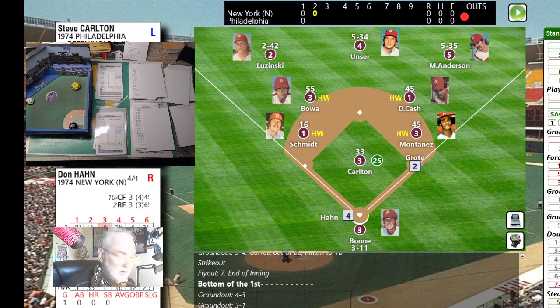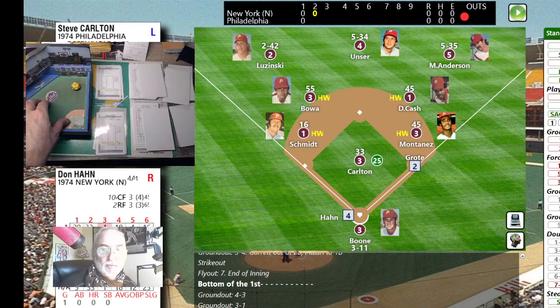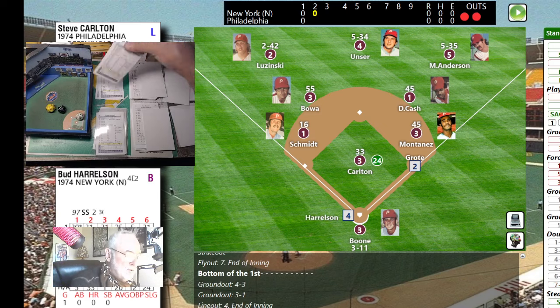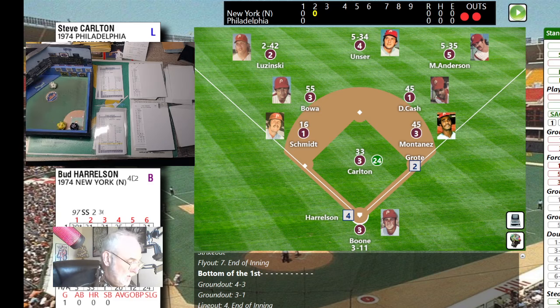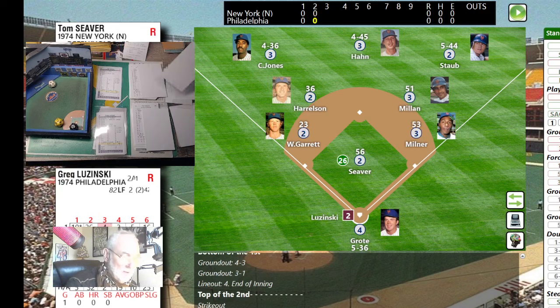Don Han is up with one out and one on — pitch is a 64, swing and a miss. Got him out in front of the curveball. Here comes Buddy Harrelson — it's a 51. That falls within the KD check range — struck him out. Bottom of the second coming up.